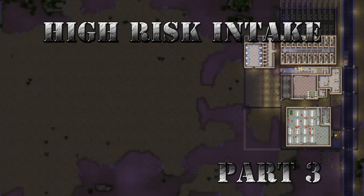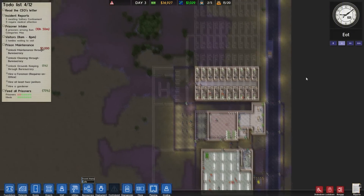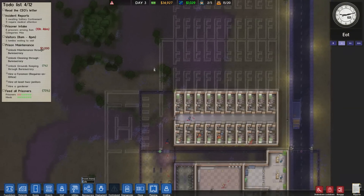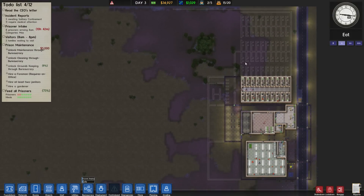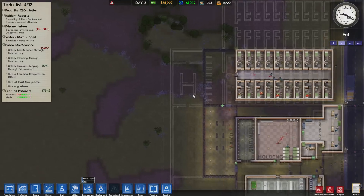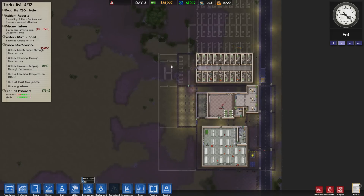Welcome back to Prison Architect. Here we are in the high-sec intake prison. In this episode I have a few things to do: I need to get the medical ward, morgue, solitary and whatnot set up. If I have time, I'm also building a second wing of cell blocks. My plan is to expand them out across the entire map one by one. I've done some planning, mapped it all out where they're gonna go. Nice little H for the hospital.